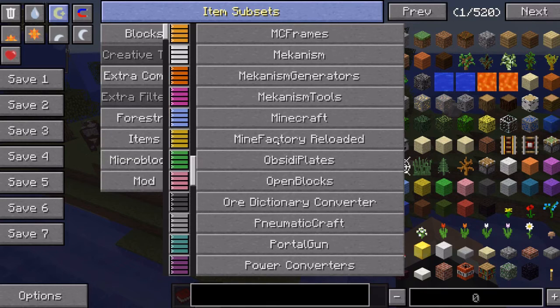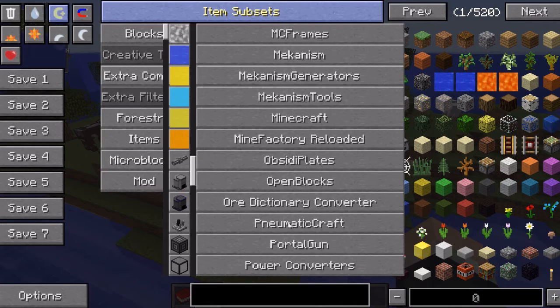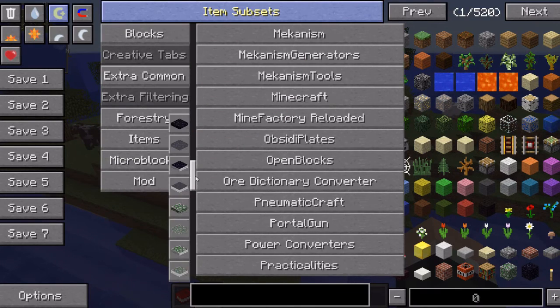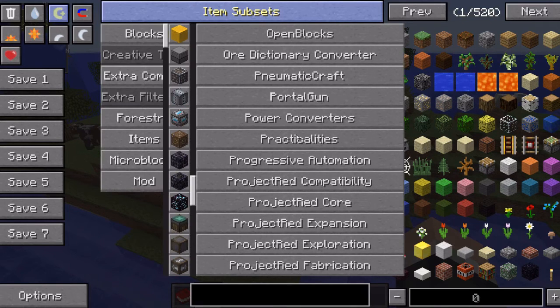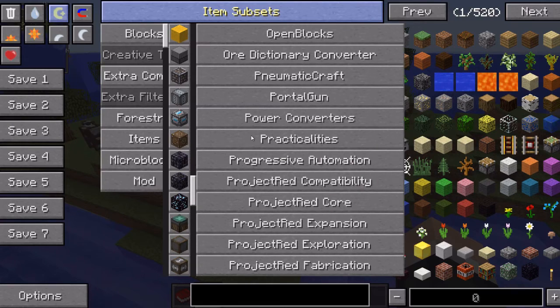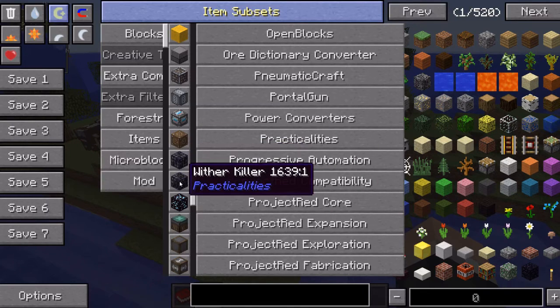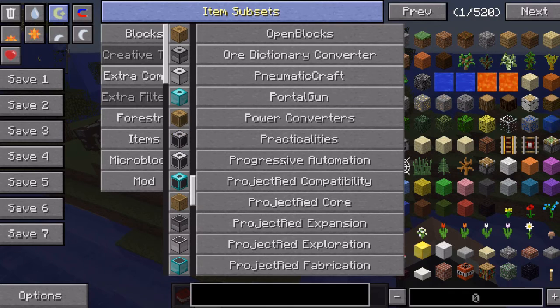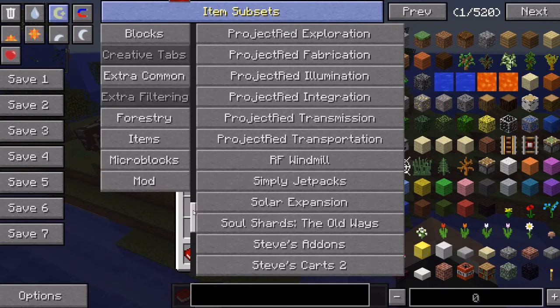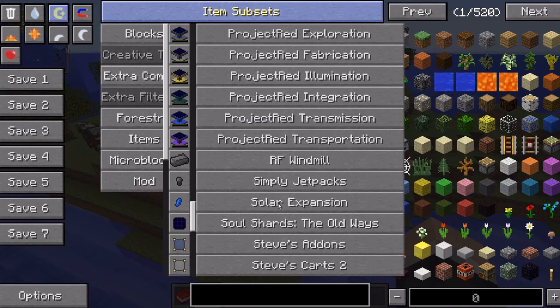MFR with compatibility for Magical Crops, Mariculture. I have not played with the new Mariculture where you have all the different liquids like diesel and kerosene — I have not played with that. Portal Gun, Power Converters, Practicalities — that's a good one for setting up your Wither Killer multi-block. Progressive Automation, Project Red — all of it. RF Windmill, Simply Jetpacks, Solar Expansion.